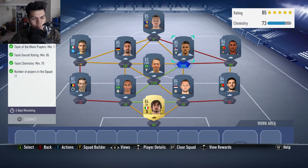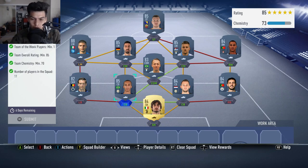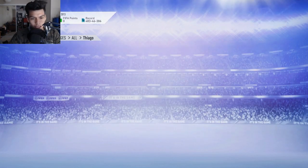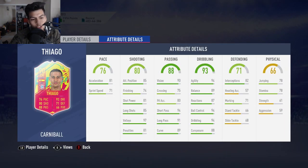No position modifiers or loyalty needed — you can switch these around to get a bit more chemistry, but it's not really necessary. Without Perin's loyalty you get exactly 72 chemistry, so you'll get the chemistry requirement no matter what. Just buy the players off the transfer market and you will complete Tiago for 130,000 coins. I would say if you have a bunch of untradeable cards you want to trade in for a 90-rated card, it's a very good SBC to complete. But if you just want him because he looks good, he's not going to be very good in game.